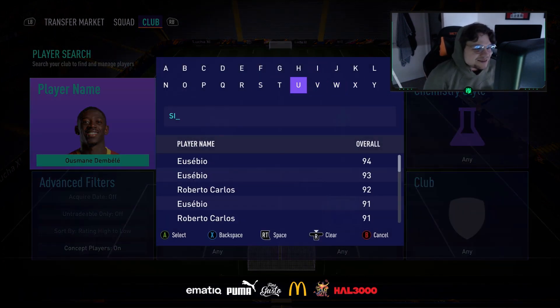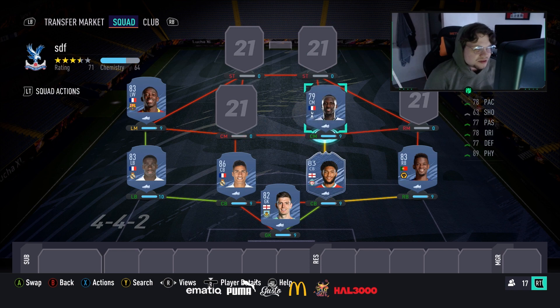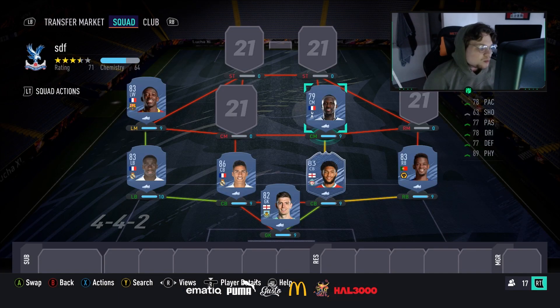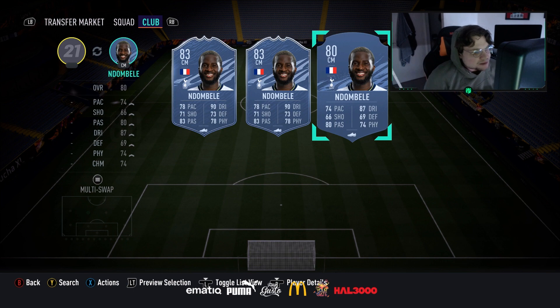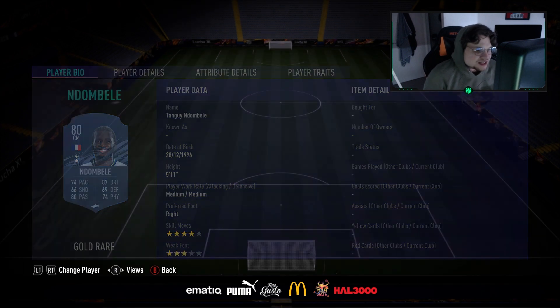On the left side of midfield is Moussa Sissoko — absolute beast, the cheap Vieira. Six foot two, high/high, three star/three star, 78 pace, 77 passing, 78 dribbling, 77 defending, 89 physical. This guy will dominate midfield for you at such a cheap price, it's a no-brainer. His partner is Tielemans — a bit more attacking. 74 pace, 80 passing, 87 dribbling, 74 physical, 69 defending, five foot eleven, medium/medium, four star skills.